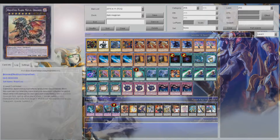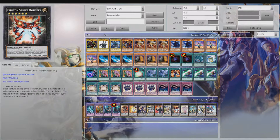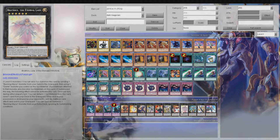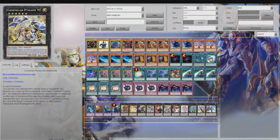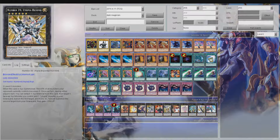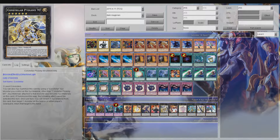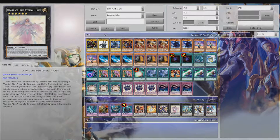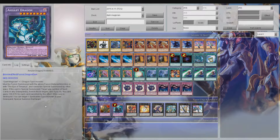Triple Call of the Haunted so we can summon stuff from the graveyard. Moving to the extra deck — when I first started playing this I put in a bunch of rank sixes because I really wanted to try Dark Magician Girl, but it never really worked. If you do want to play Dark Magician Girl you have access to Beatrice, Photon, Stellarknight Constellar Diamond, and Norito — some really good rank sixes — but since we don't have Dark Magician Girl in here, we can't make those.